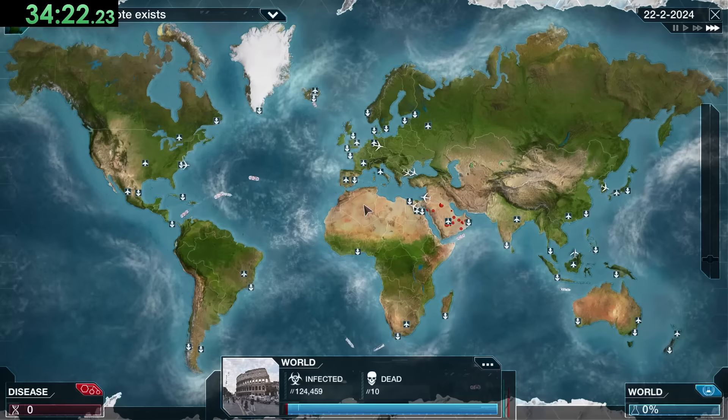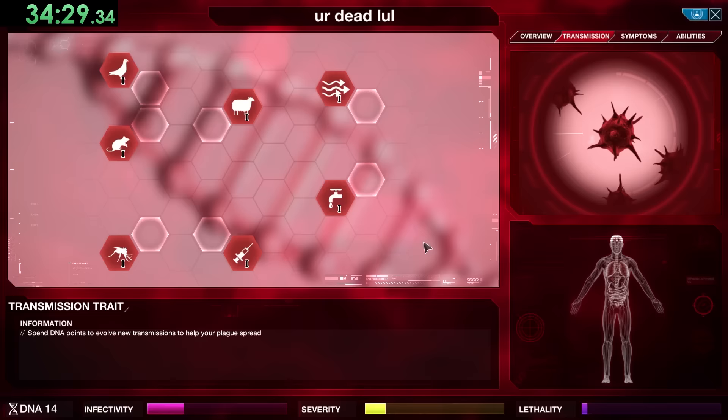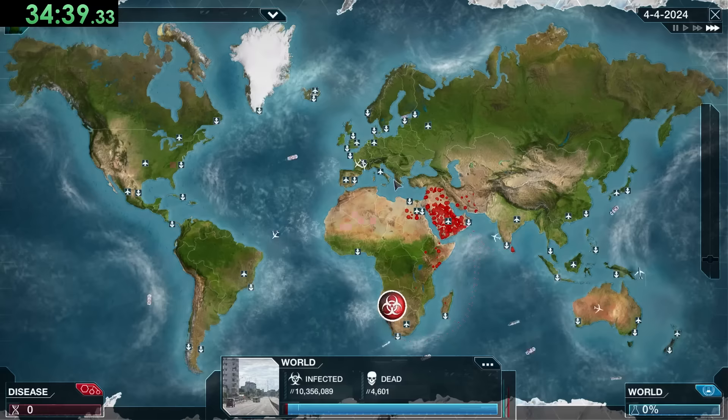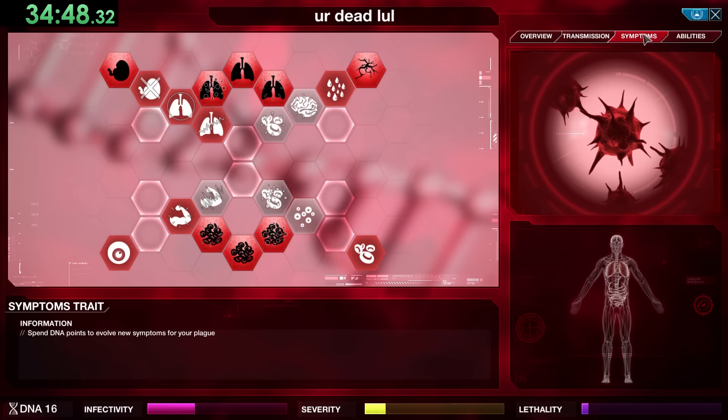Lethality has finally started, so the death counter is slowly going up while the infected counter is obviously going up a lot more. We really appreciate that we're starting to affect people a lot faster. The boats are going out now with Air Travel and Boat Travel abilities — for this one we only want Air Travel 1 and Boat Travel 2, since it's really just Greenland that we're worried about.